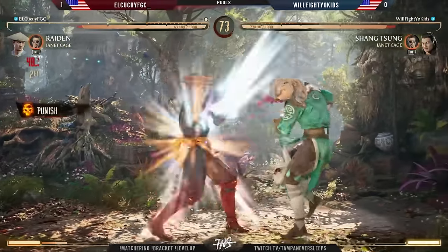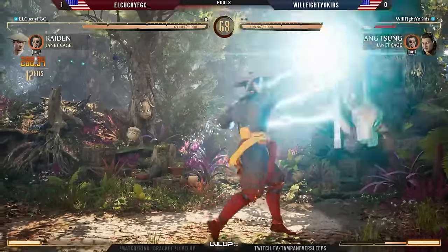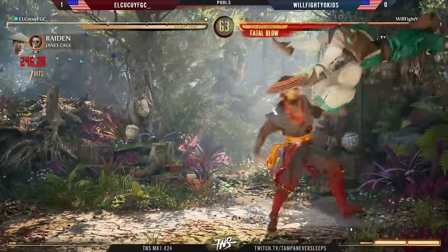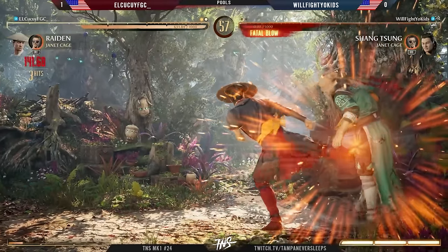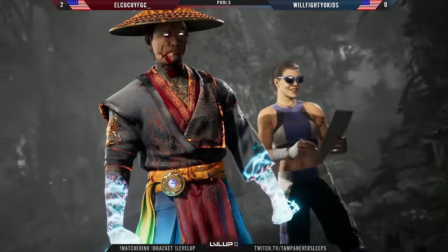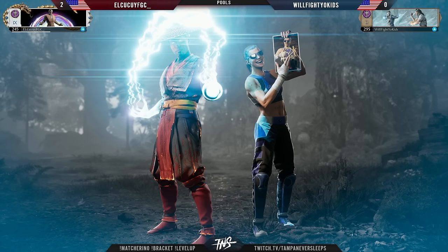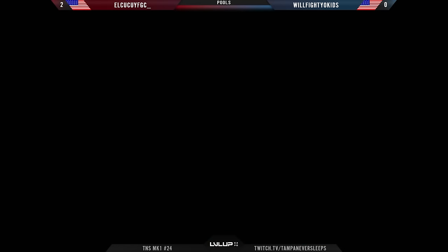It's right there — I see it and I believe in this. El Kakui tries to establish, goes a little bit back and forth to open up Will, and then we're gonna see more damage with the Janet cage on top. It's going to leave a little bit of damage afterwards, but that's auto — El Kakui will clean it up. I really hope Will stays as Shang though — I saw a lot more progress on this matchup versus the General Shao one.